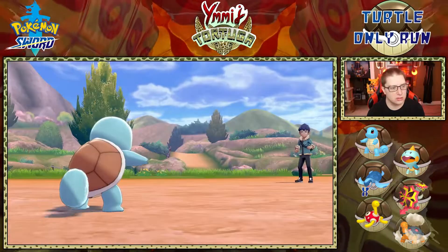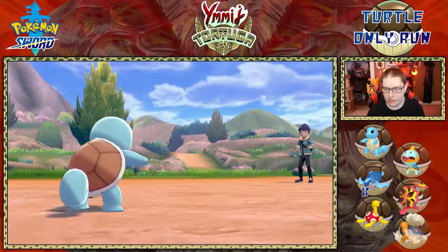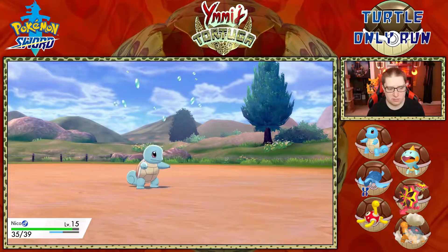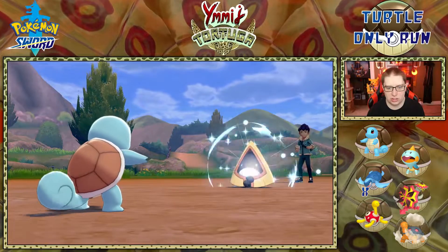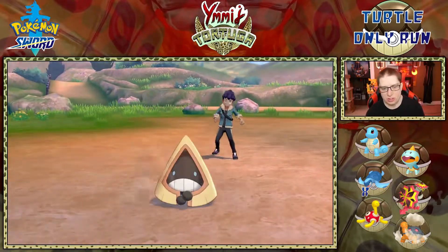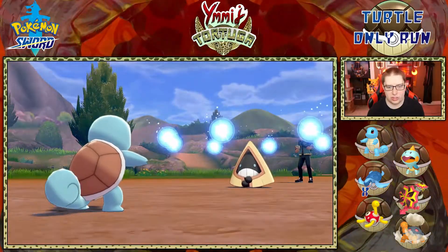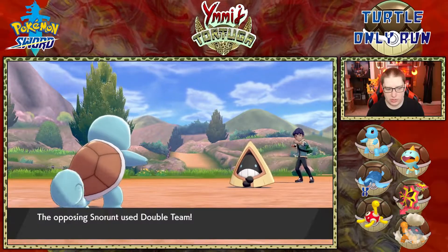Sorry for the slightly longer episode. I'm down to two lives on Ivy, which kind of sucks — that's how that happened. We got Snorunt, which I believe is an ice type — Water Pulsing anyway. Hop's got such a tanky team — these things are not taking damage. And of course Snorunt has Leftovers and Double Team! If I miss that is a heck of a strategy.